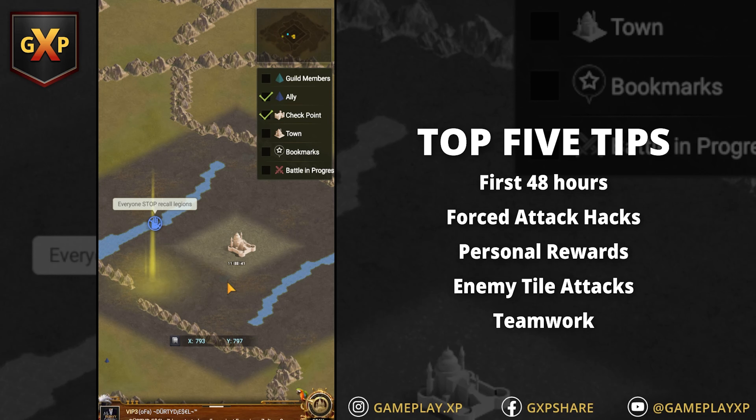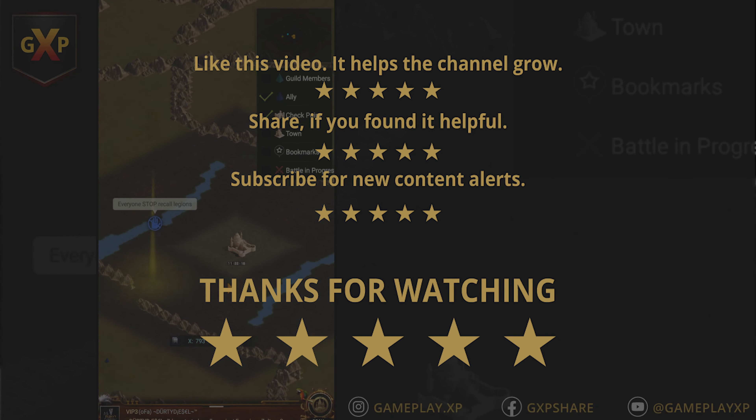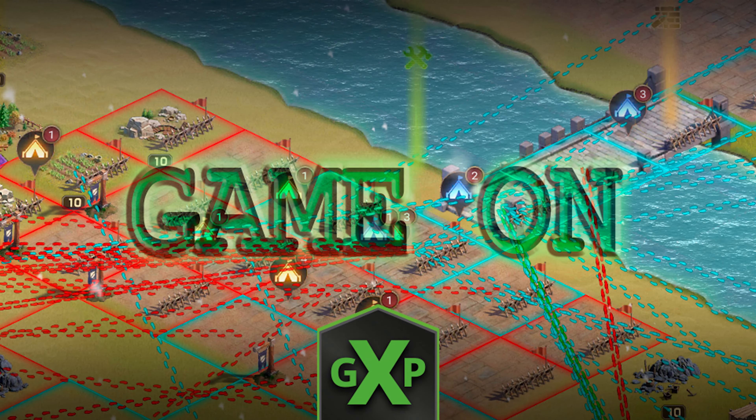So as far as my tips go: first 48 hours are most important, lower your losses when forcing attacks, seasonal missions and seasonal challenges are critical for your personal success, don't kill yourself taking on reinforced tiles, and teamwork is the only way to play this game and win together. That's my quick top five for Eden. I appreciate you watching. I hope that was helpful — keep kicking ass playing the game, and please share what you know so others can learn and improve their game as the game gets better through teamwork. All right, bye.